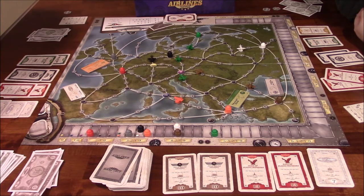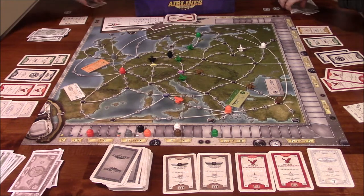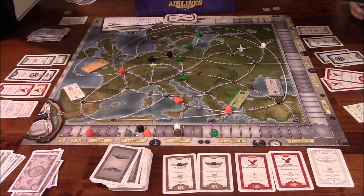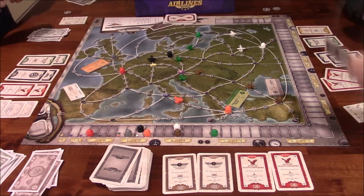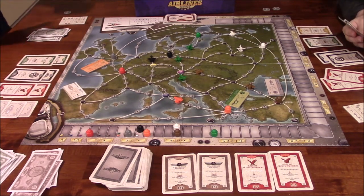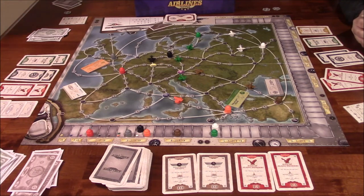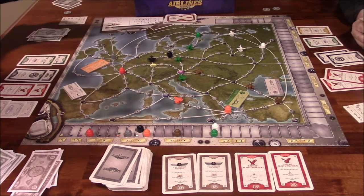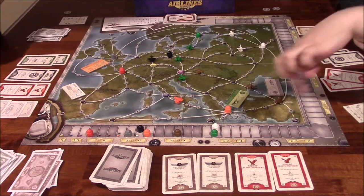Vince does something unexpected and buys a white plane for four million, placing it on the board. White moves up four. He notes it might have been slightly suboptimal since Ida already has white in her portfolio. The key insight discussed: it's not about who gets to a destination first — what matters is the number on the plane and how high the airline tracker goes. All planes on the board are shared; they're not owned by individual players.